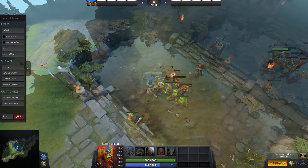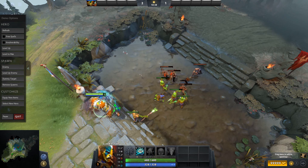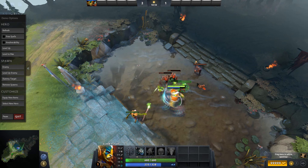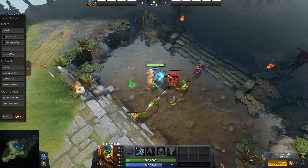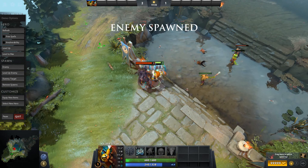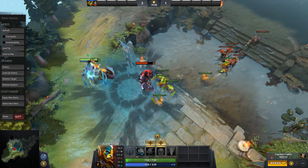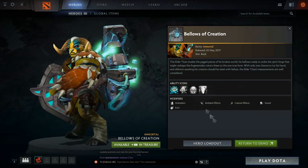Moving on to the Elder Titan one, which is the one I got from the treasure. The custom is the Echo Stomp animation. That animation is actually quite nice — I take back what I said. The animation looks really good and they've changed the sound as well, so it sounds pretty cool. This is the first immortal for Elder Titan too, so fans will be happy about that — the few who play Elder Titan.